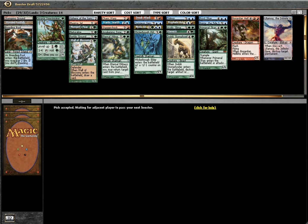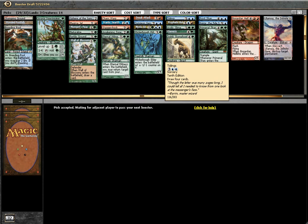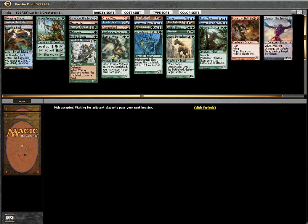Because it will never come back — I promise you, it will never come back. So sneaking in Ulamog will kick some ass. So Tidings to draw cards — actually I think yeah, this is a very sweet deck. I might actually play more than 40 cards, but we shall see.